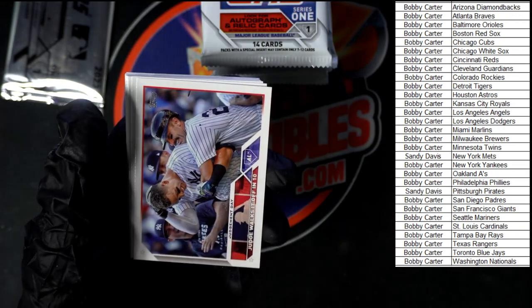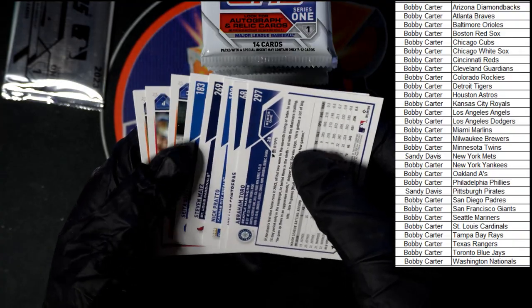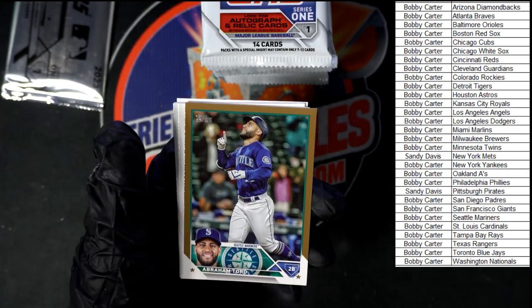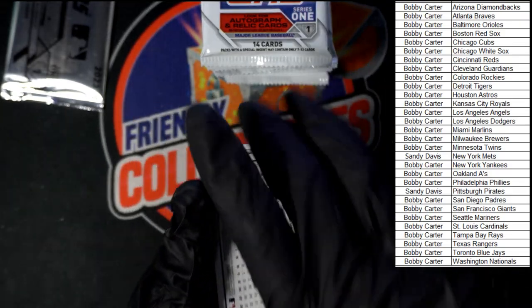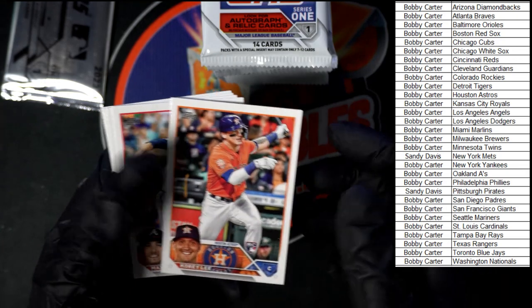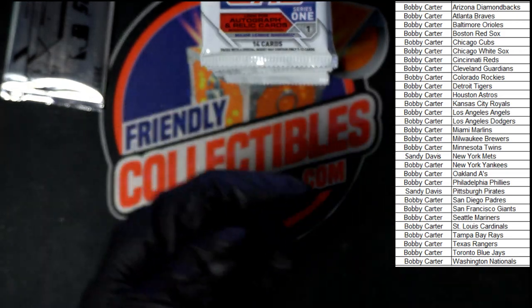Starting out with the Nationals card, and a triple, and then Judge. Seya Suzuki for the Cubs. Prado for the Royals, Contreras, Toro for Seattle. That number is 12.06 of 2023. Nice Corey Lee right there for Houston. And Mountcastle to end that pack.